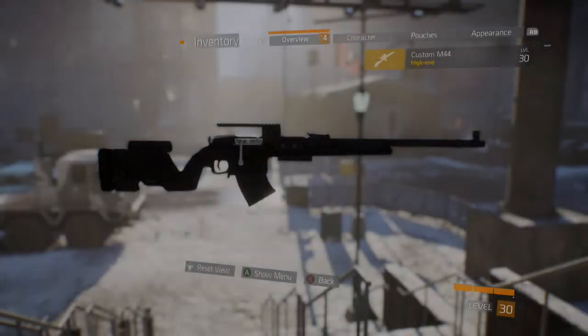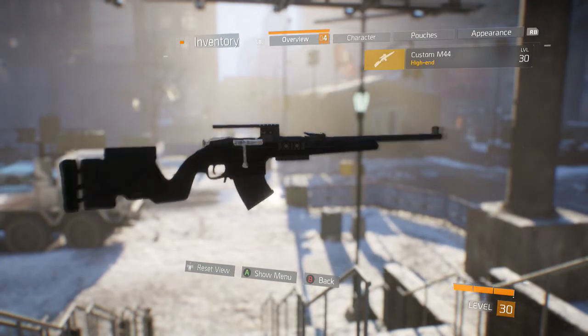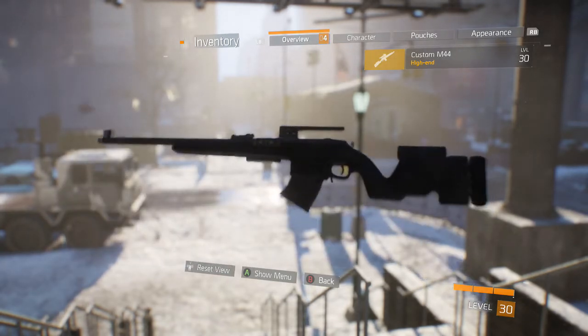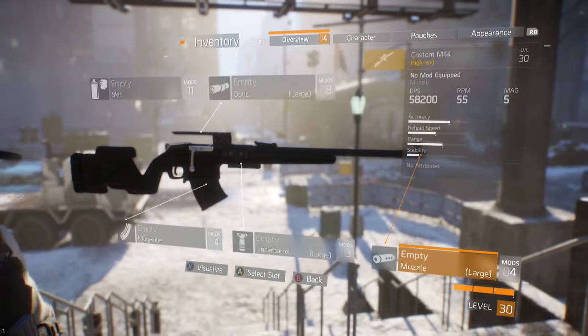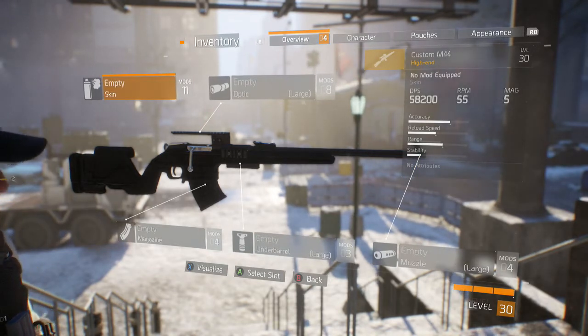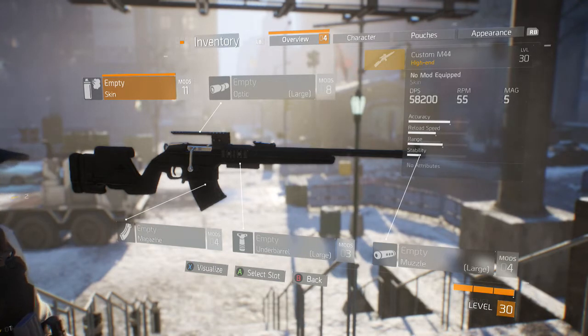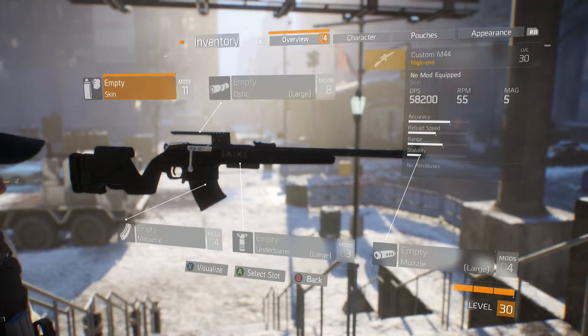Today we are reviewing the custom M44 high-end marksman rifle. The base DPS is going to be 58,200, 55 RPM, and five bullets in a mag. Accuracy, reload speed, and range are amazing — stability is a little lacking for right now.